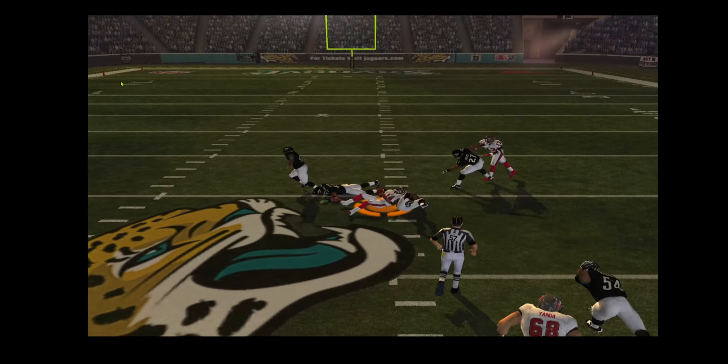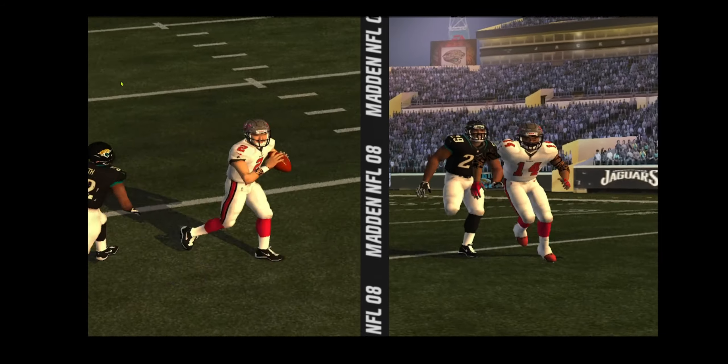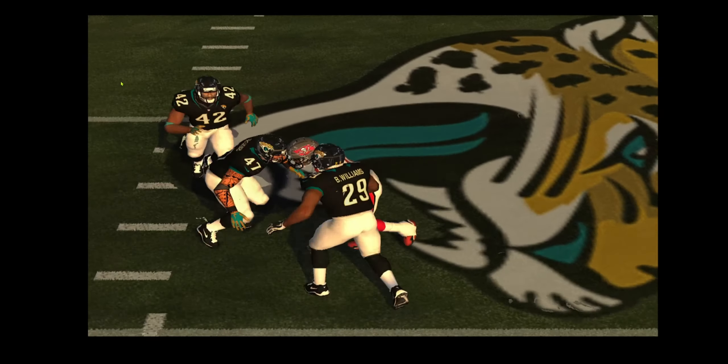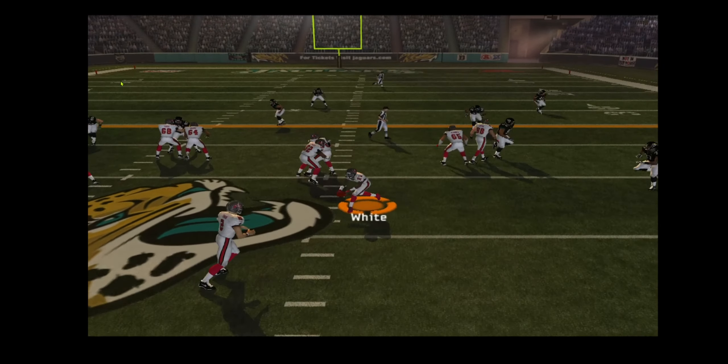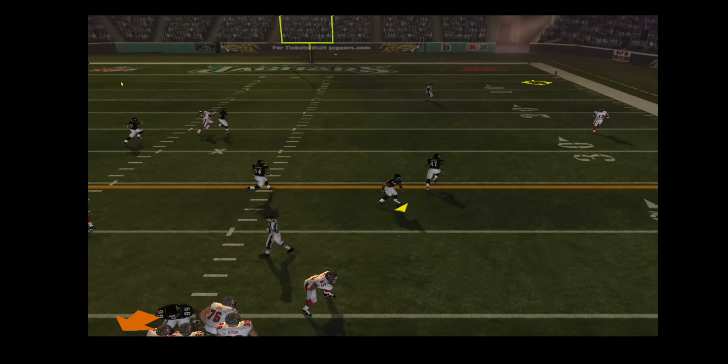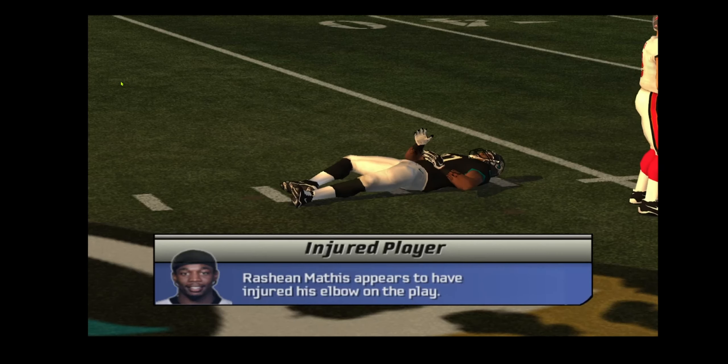Under pressure, throwing on the run — big pop — that's a first down. You talk about putting some heat on your throws, this guy really let it go. The Jaguars come out in a nickel package, pressure — fires this one deep — touchdown Tampa Bay!